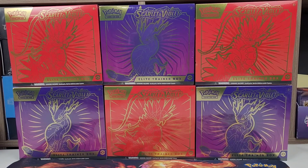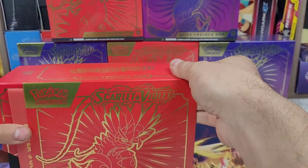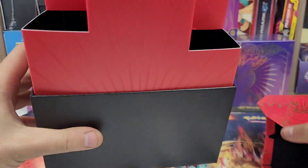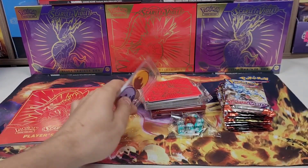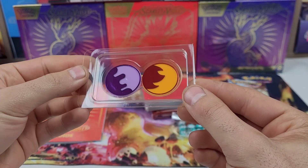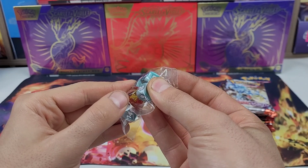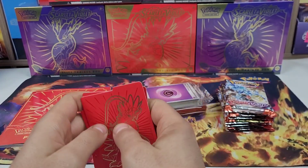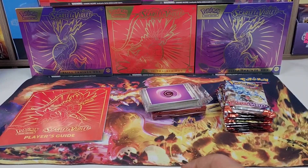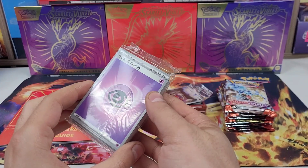Let's get one of the Koraidon boxes opened, get everything laid out, see what comes inside, and look at that new full art promo card before getting to opening the packs. First, let's go through the stuff that no one really cares about — the new damage counters or damage markers, presentation's cool. We have the dice with the EX logo, the dividers — that's a good sign seeing a lot of people opening these ETBs. The promo card is actually bent, so let's hope it's not too bad.